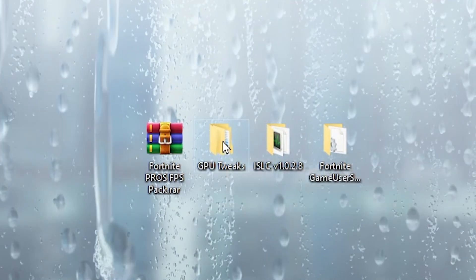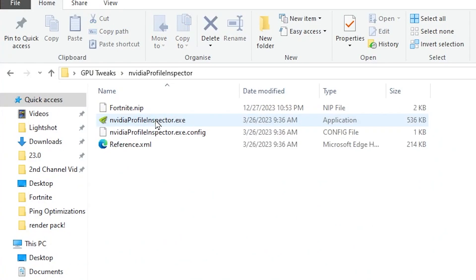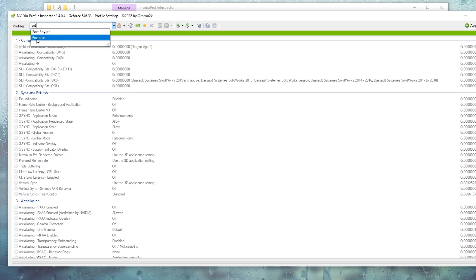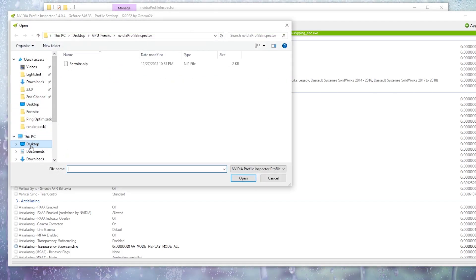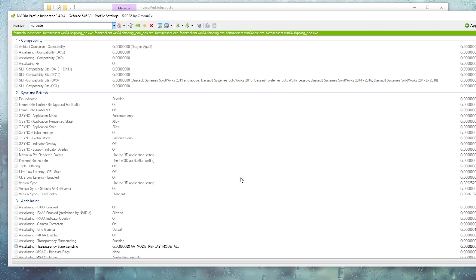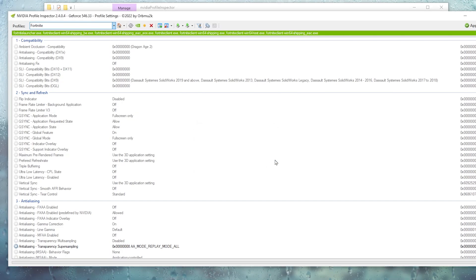Open up the first folder, which is the GPU tweaks folder. Inside, you will find MSI Mod Utility and NVIDIA Profile Inspector. Open up the NVIDIA Profile Inspector folder, find the EXE file, right-click and run it as administrator. Go to the profile option, search for Fortnite, and select that Fortnite profile. Then go to the profile option, click on 'Import user defined profile', and click import. Navigate to your desktop, open GPU tweaks, then the NVIDIA profile folder, and select the Fortnite NVIDIA Profile Inspector profile. Click Open, and this will automatically apply all the settings. Hit OK, then apply the settings and close NVIDIA Profile Inspector.